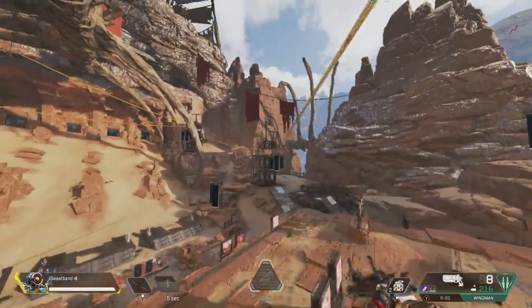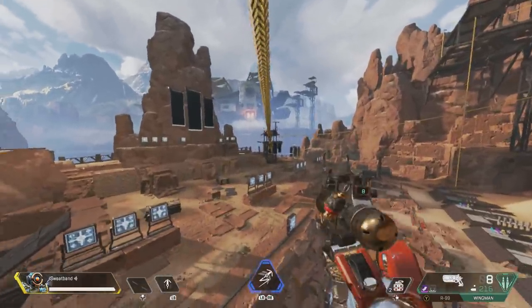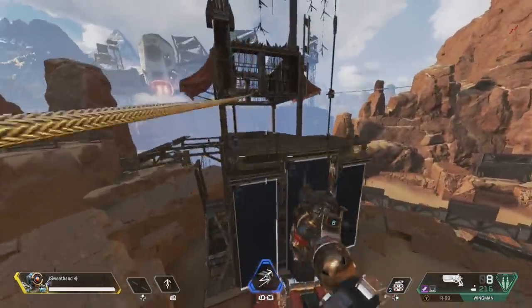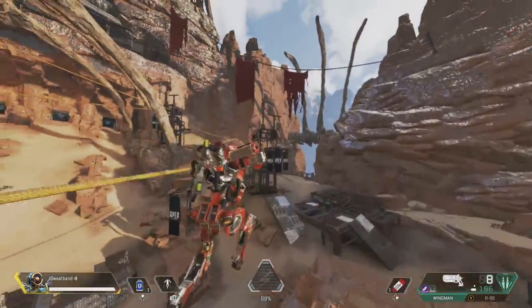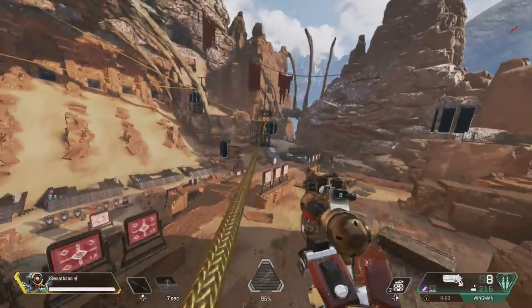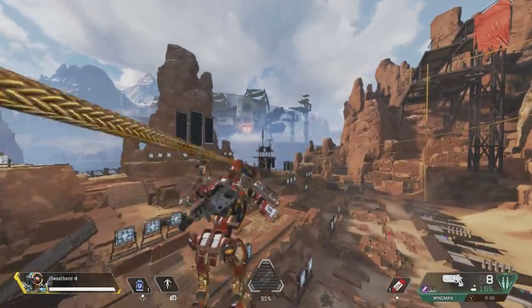Zipline trick number two is jumping side to side. Hit your jump button to leave the zipline briefly, then move left or right in the air using your left stick or A/D keys. You can only pick one direction at a time, but as shown in third person with Pathfinder, it's a bit harder to pull off yet makes you even more difficult to hit than simply jumping up and down.